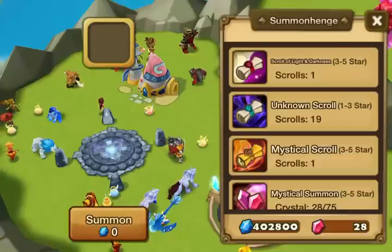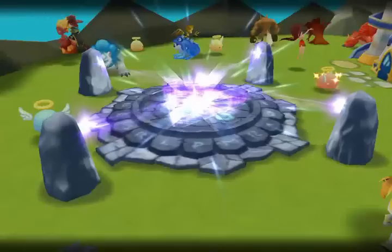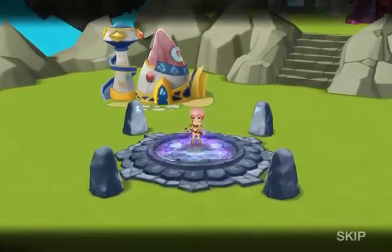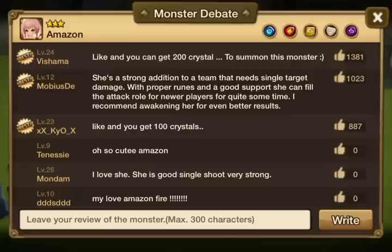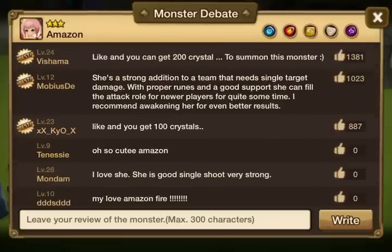Let's start with the mystical scroll. I think this is my first Amazonian — or Amazon — which is kind of weird. I'm not sure how good the fire one is, let's take a look real quick. Well, no one's screaming it's a good one, but I'll take a look at it more.